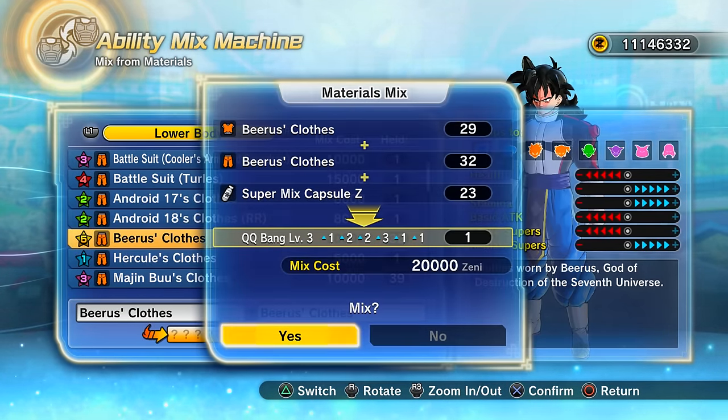The next recipe is potentially the best one in the game. Before I re-download my save, let me try mixing Super Saiyan 4 Goku with the Zeno top — let's see what that gives us.